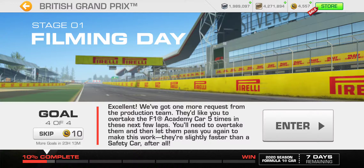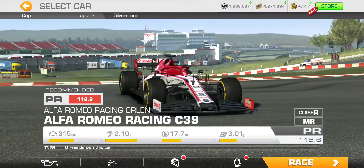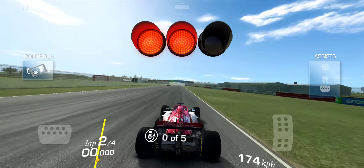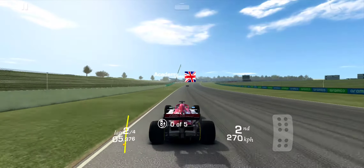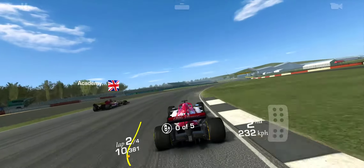Three goals down, on to the final goal. Overtake the Academy car five times — so get in front, fall behind, get in front, fall behind, five times. We still won't really get to test out the top speed on this car, but that's okay. We'll have opportunities to do that in the future.